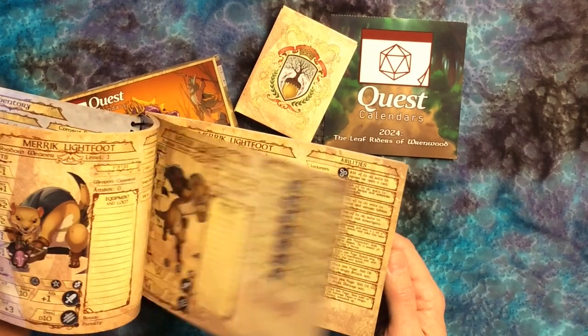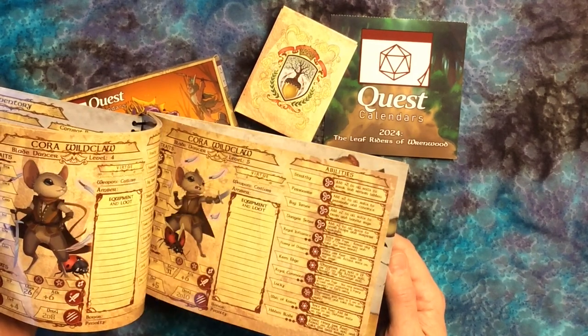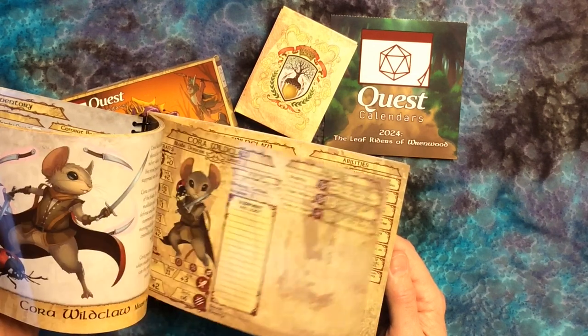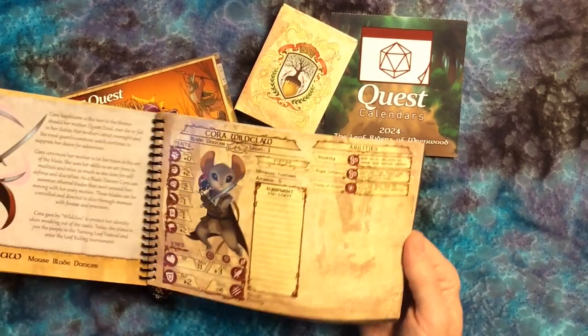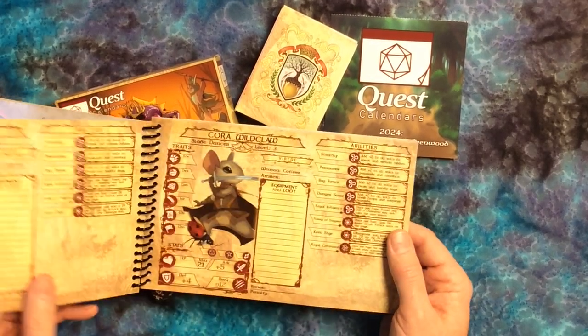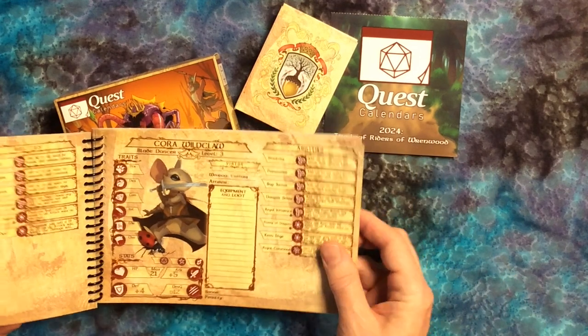All of the heroes are given on these sheets as well. And as they level up, their sheet then changes. So there's Cora Wildclaw, who becomes level two, level three, etc.